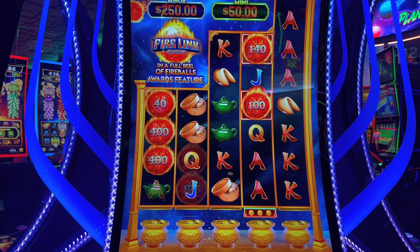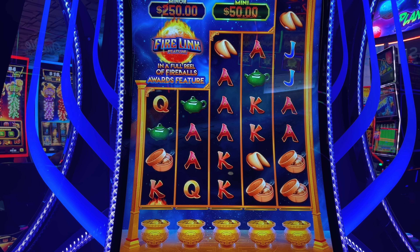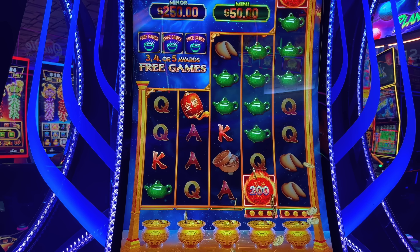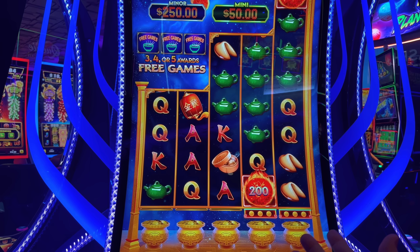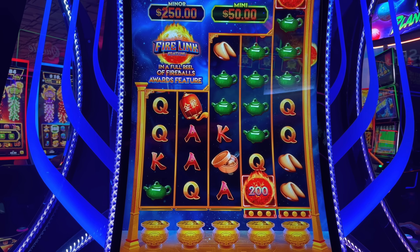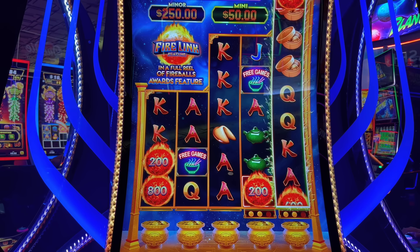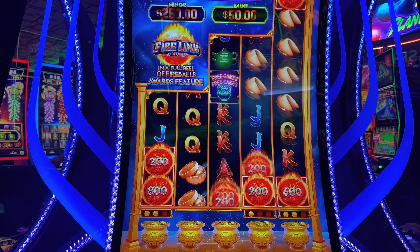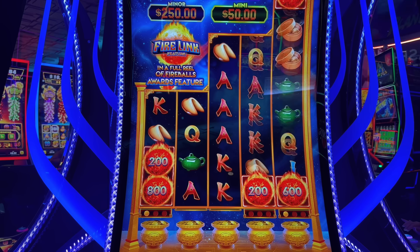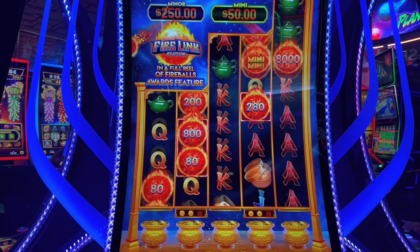Now we go here — I'm going to play that. Five, six. Six, six, seven, and a line hit on this game — that is not normal. I'm going to tell you that right now. So let's do one more spin. That would have been sweet. Got to donate a little bit back when they do this to us. $80 — the mini. The mini's going to be $50.